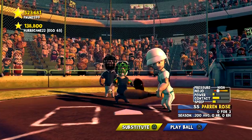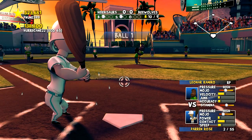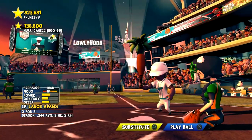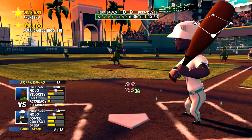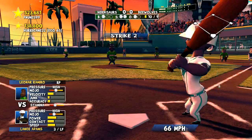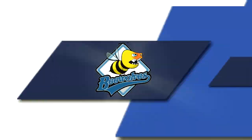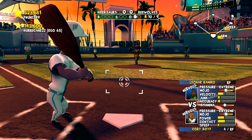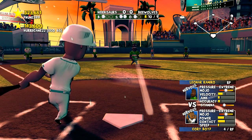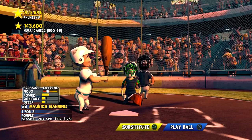Bottom of the 10th, it's Darren Rose — 0 for 3. I shouldn't be swinging at that. He works the count. Stamina's already less than half — these change-ups are so slow, I can't sit on them. Lance Adams — hitless on the day. I swung too early. That one's outside. Now sitting on it — there is Lance Adams with a base hit! One out, man on first for Corey Boyd. Two strikes to Boyd and strike three — I thought it was going to be too low.